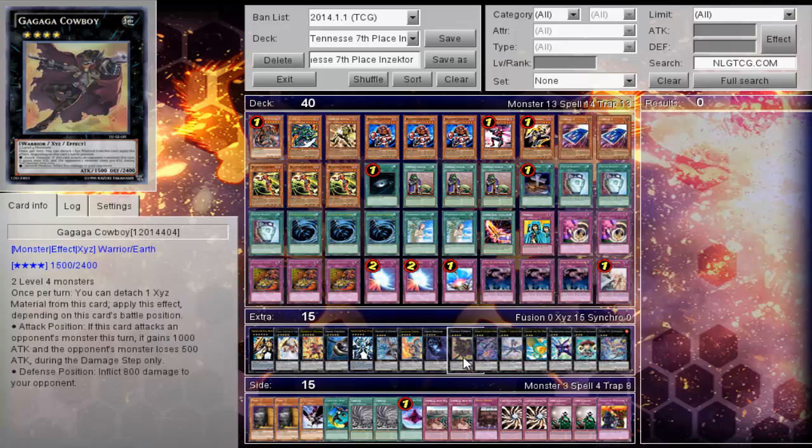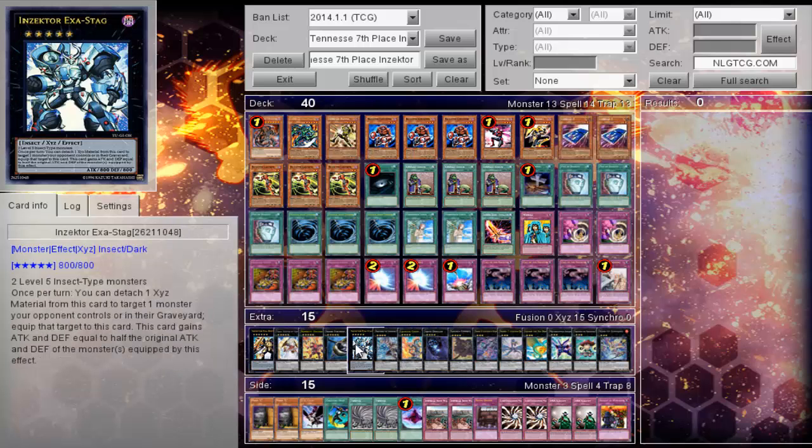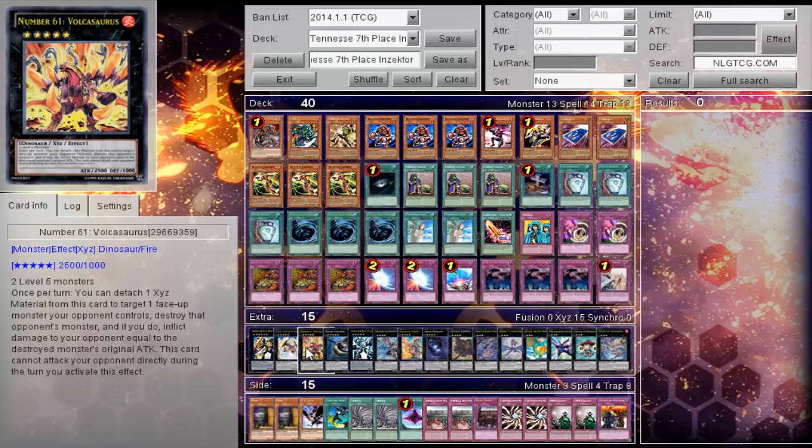His extra deck: one Zenmaines, one Temtempo, one Maestroke, one Wind-Up Zenmighty, one Leviair, one Leviathan Dragon, one Acid Golem, one Cowboy, one Dweller, one Number 61: Volcasaurus, one Chain, one Maestroke, one Inzektor Exastag, one Shark Fortress, one Volcasaurus, and one Exa-Beetle.